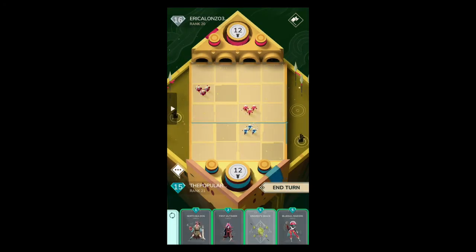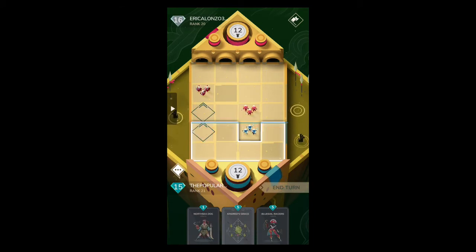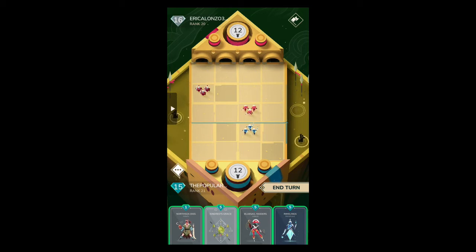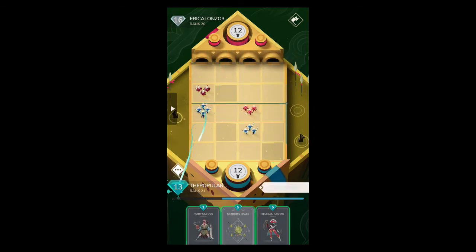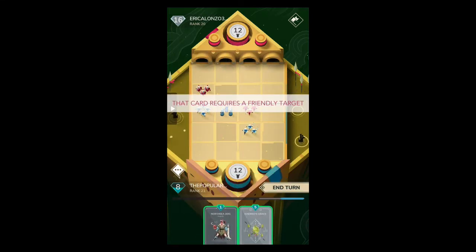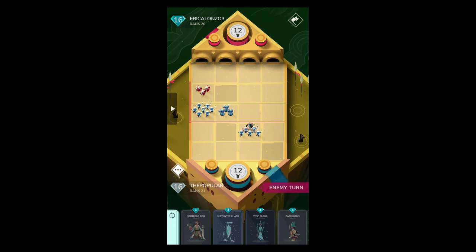We can set up a Kindred's Grace because we have pirates in hand that we can spawn without getting intercepted. He can only get one of my units with a Wisp Cloud — an Icicle Burst, how kind. We're going to replace First Mutineer, keep Blue Cell Raiders because those guys could help. We could do Kindred's Grace and then spawn North Sea Dog, or vice versa — but we've got to move fast! We spawn Rhymelings, then Blue Cell Raiders, then buff up the Rhymelings. No — the animation is so long and we ran out of time! At least we managed to get most of our cards off.